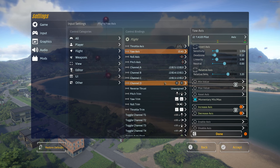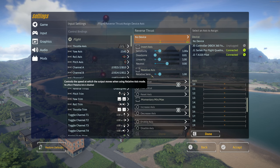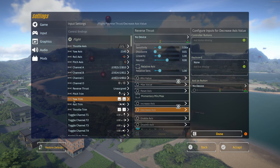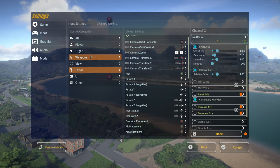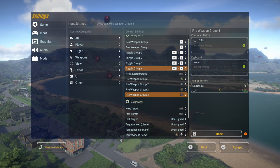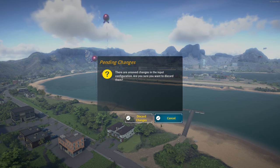If you need to reparent things - let's say this reverse thrust is unassigned - you click that, you pick your device, and you select that. It's got very thorough control stuff. I've changed some of these things to joystick buttons, and I haven't done much with the editor stuff. I've got the weapon groups on my joystick buttons as well. There's a section for mods too.